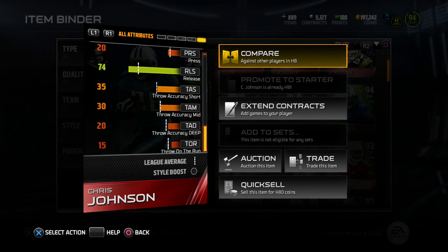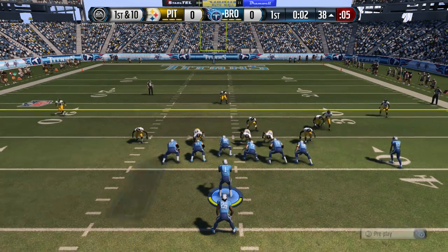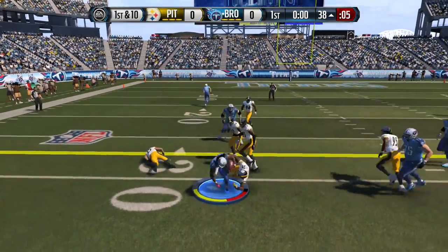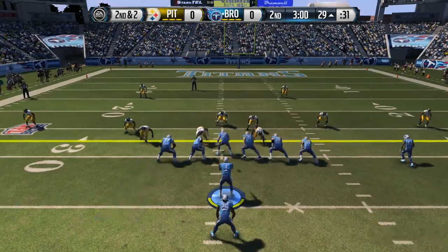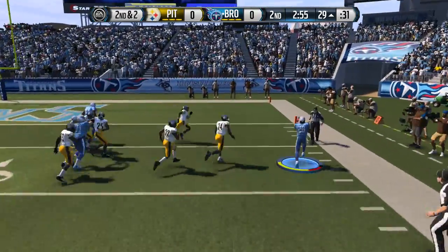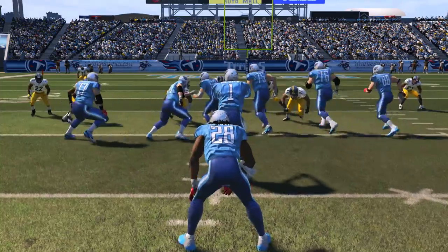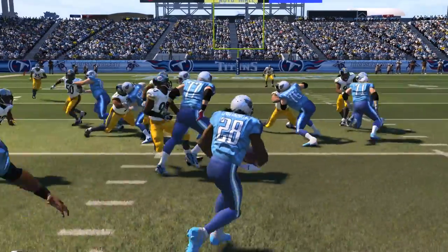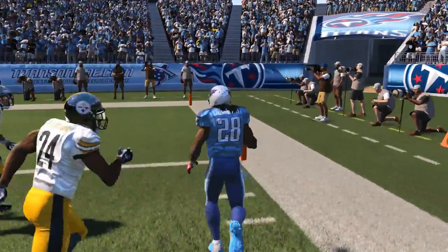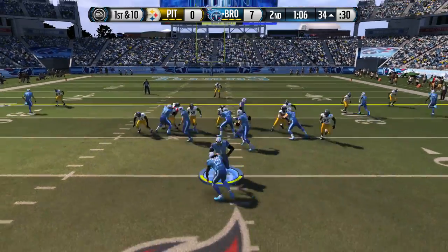Personally, I really enjoyed using this card. It's really fast — so fast that it can easily run around defenders like it's nothing. That's what I really enjoyed: running it on the outside, on tosses, anything that enables this card to get to the outside and use its speed is amazing. It has 92 ball carrier vision, so if you do run it up the middle it doesn't get stuck on the offensive linemen like other cards.